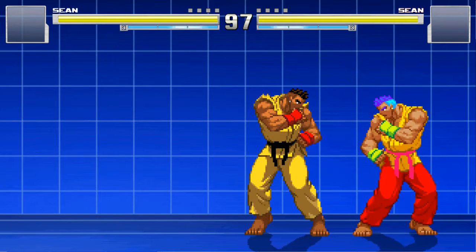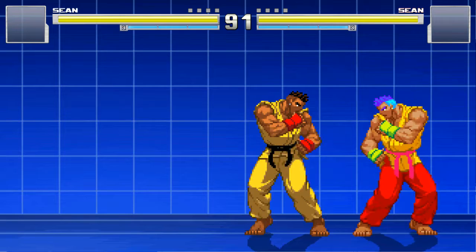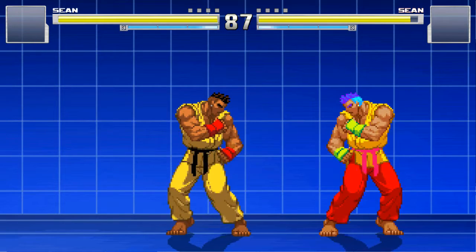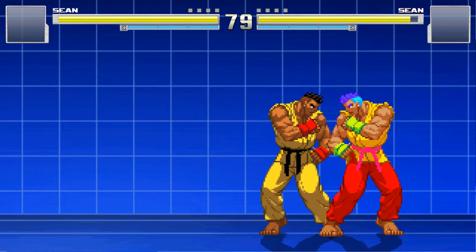A good example is the Sean that I'm working on at the moment. Normally, the hit stun from his light punch means that his medium punch cannot link. He cannot do it, even with frame perfect timing — it is literally impossible — but with counter hit, it becomes possible.